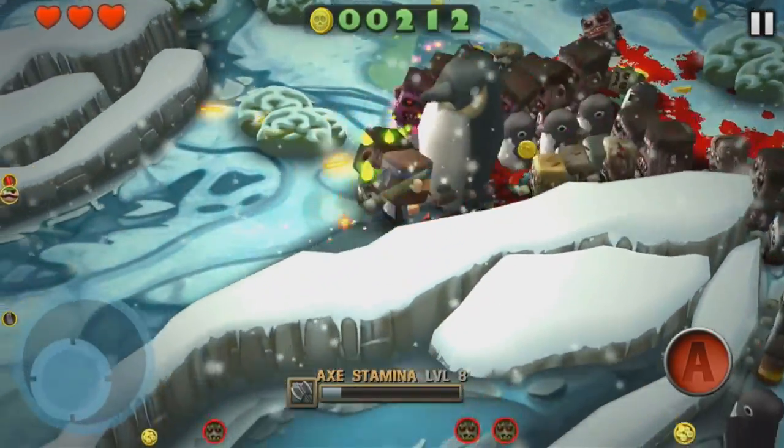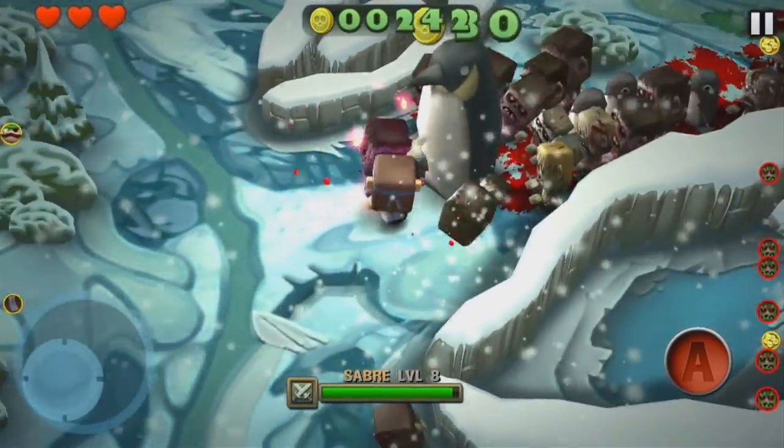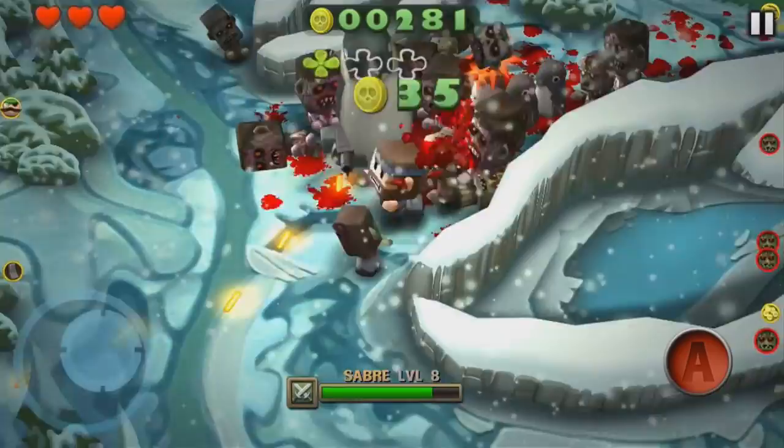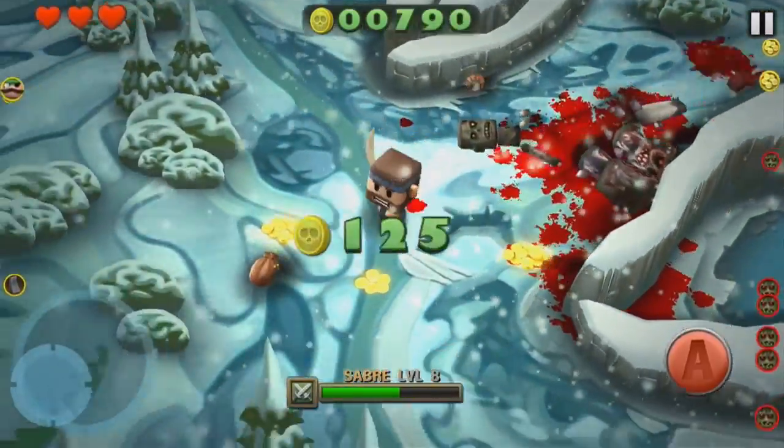Other than collecting cash, you can also pick up four-leaf clovers. Collect three of these and you'll activate beast mode, which transforms your character into an unstoppable, out-of-control monster that simply mows down your adversaries.